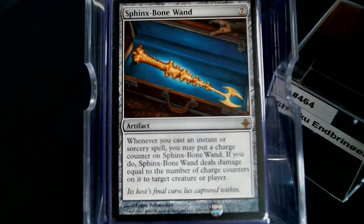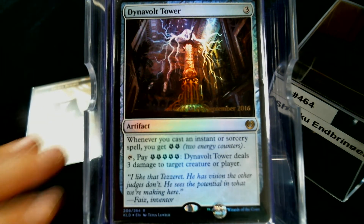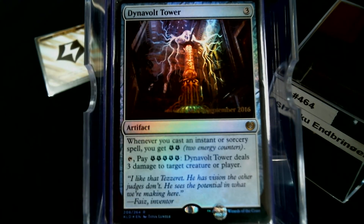Sphinx of the Steel Wind — it does cost seven, but whenever you cast an instant or sorcery while it's out you get a charge counter, and every time you cast a spell you're doming somebody for damage. Dino Volt Tower isn't quite as good but still outstanding — cast an instant or sorcery to get two triggers, and pay four to bolt something.